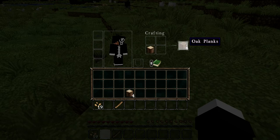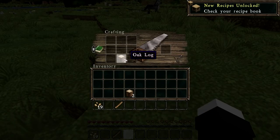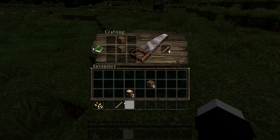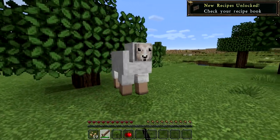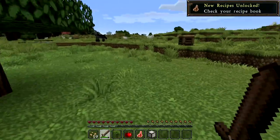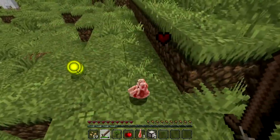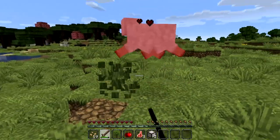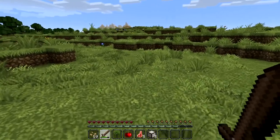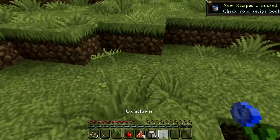We'll make a crafting bench and might as well make a sword out of that wood too. Time to get our sheep. If you jump while attacking it's a critical hit - that's what I should be aiming for, as well as the sweep attack. Then we'll grab some cornflower for blue dye for our bed.